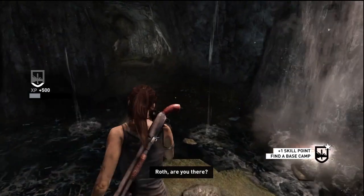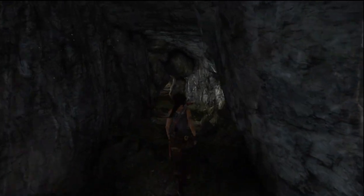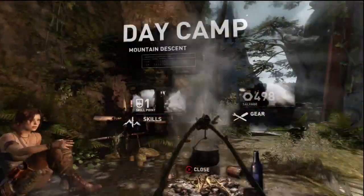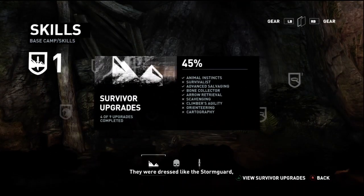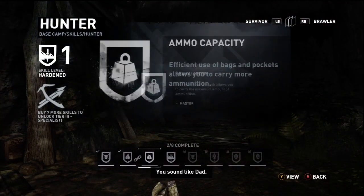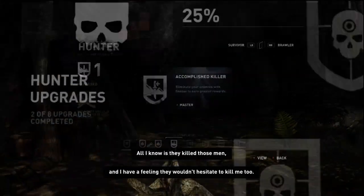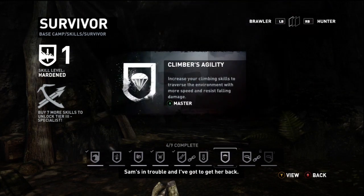That's not good — everyone's captured by, we're not exactly sure who. Could be Matthias, could be these Japanese guys. Just when I thought things couldn't get any worse. What were those things in the monastery? They were dressed like the storm guard and the sounds they made were almost inhuman. Just listen to yourself, Laura — you sound like a dad. It's like they're the remnants of some lost civilization. All I know is they killed those men and I have a feeling they wouldn't hesitate to kill me too. But I can't think about this now — Sam's in trouble and I've got to get her back. She's counting on me.